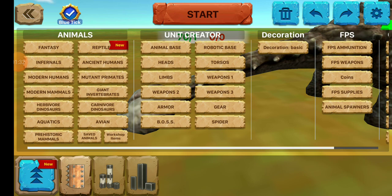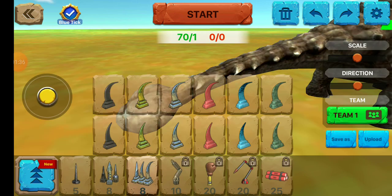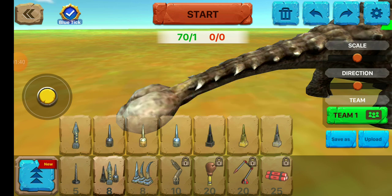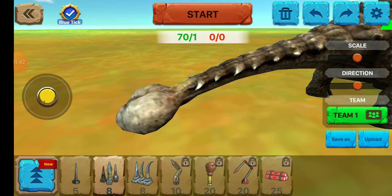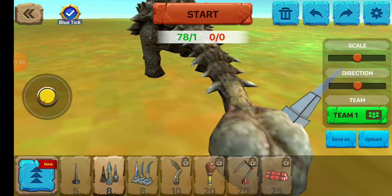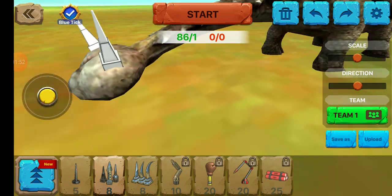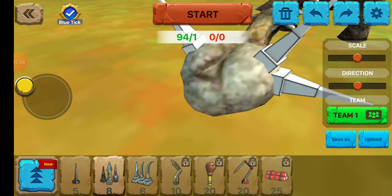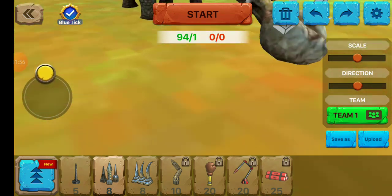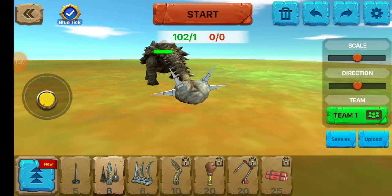Alright, we're going to grab — let's see which one goes best with this. I think we need this type of spikes. We're going to put it on his tail.